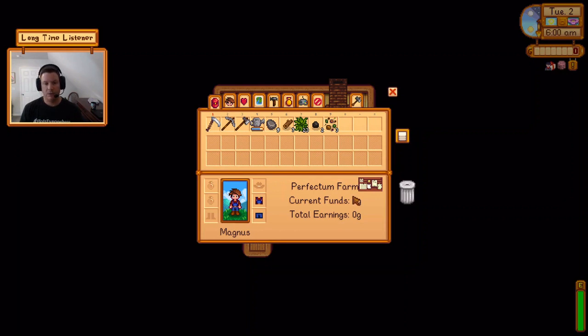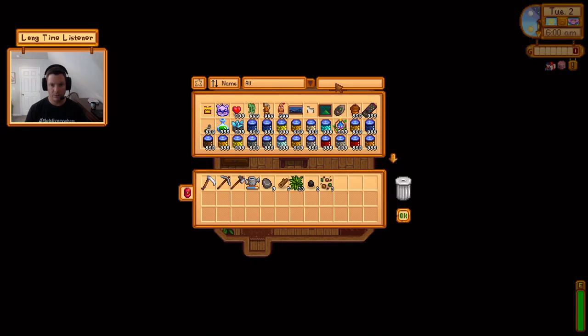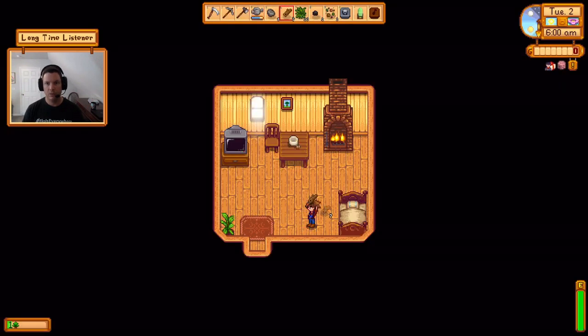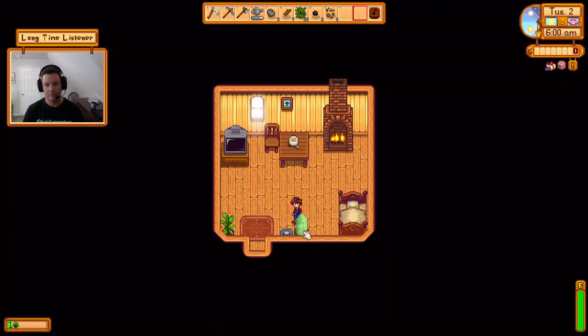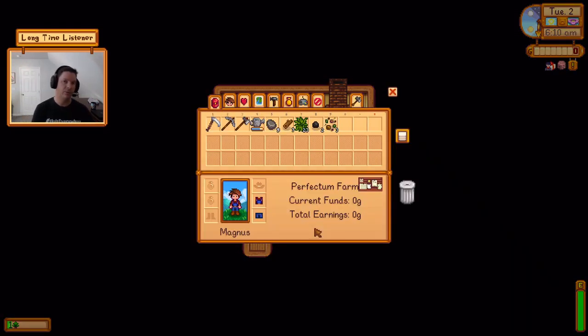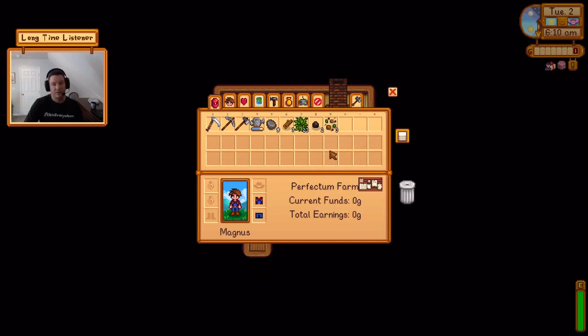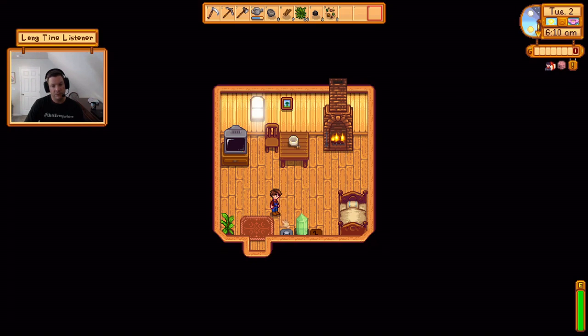Before I sign off, there is one thing we're going to do—we're going to spawn a drum block, a singing stone, and a flute block using the item spawner. Here's why: when I sign off, this is how we do it—and now I can do it every time, even with a brand new playthrough. That's one of the few times I'll use the item spawner. So please be sure to hit the like button, hit the subscribe button, comment below, and we will see y'all next time.